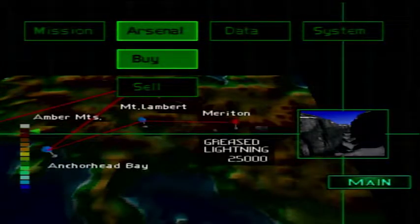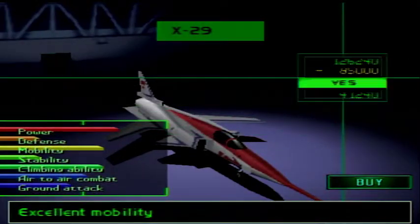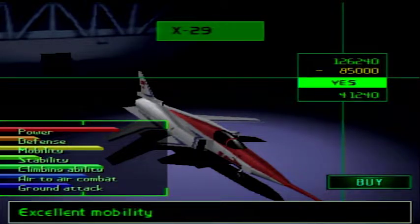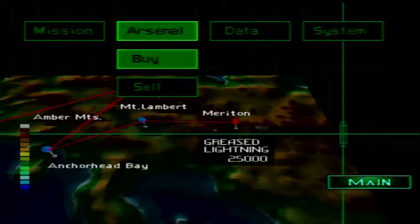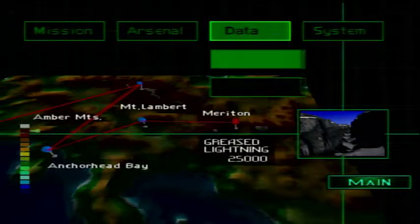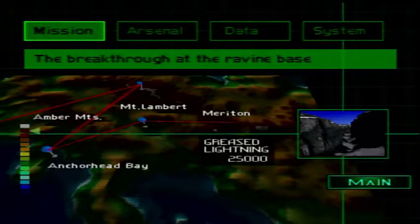Welcome to episode 6! I decided to go with the first save file — where we did the tin castle operation — so that's going to be our main one. Our second save file is for any extra missions. We're going to buy the X-29 because why not, and head to Greased Lightning to see what this is all about.